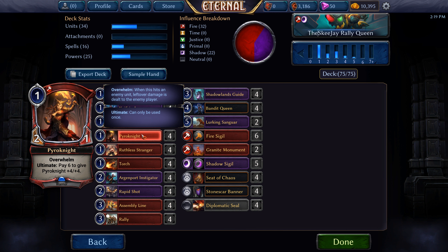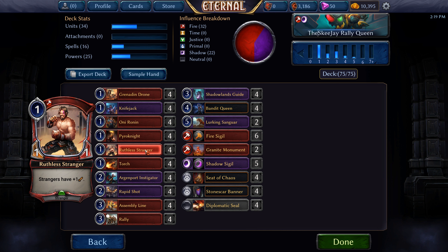Four Pyro Knight, a 2/1 for one with Overwhelm and we can pay 6 to give it +4/+4. Four Ruthless Strangers, a 1/1 for one — though that's a little deceptive as it gives Strangers +1 attack, so it's actually a 2/1 for one, or if you play two of them they're both 3/1s and so on.